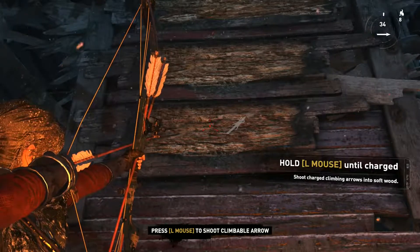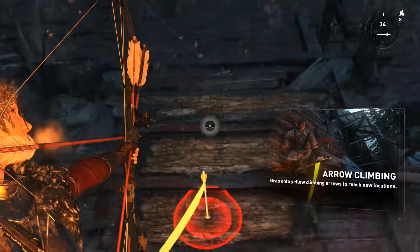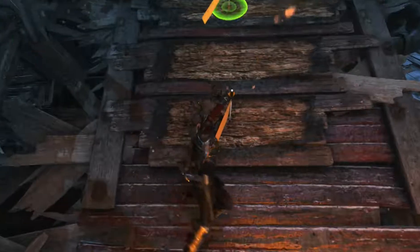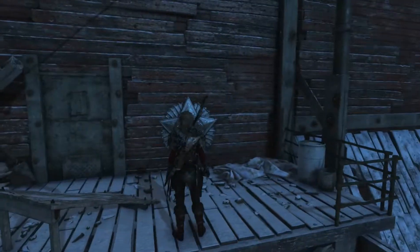Shoot charged climbing arrows into soft wood. I'm guessing that white marker indicates the range you can reach them from. That's pretty cool — that's actually very useful.